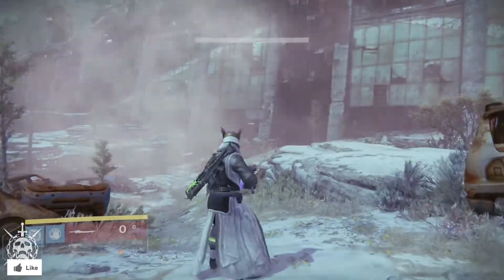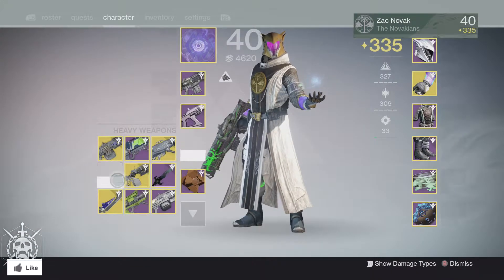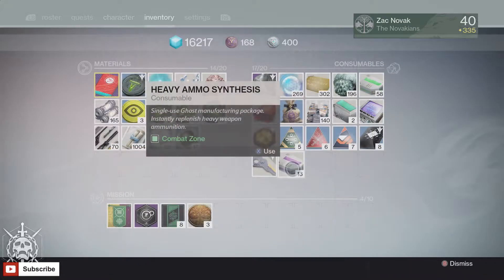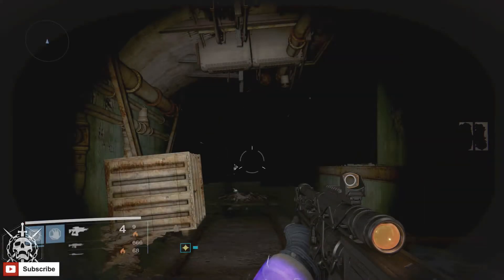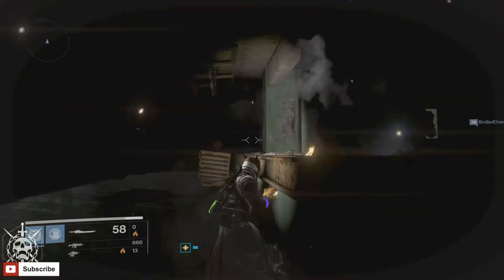Now I'm not sure if it actually combines all three. I switched that to my Raze-Lighter because it does work on this as well. It is pretty much the sword having the ability to cast all three elements, it seems. It does certainly look like it. Now it's not just really stuck on the Bolt Caster — it does work on the Raze-Lighter as you guys will see.